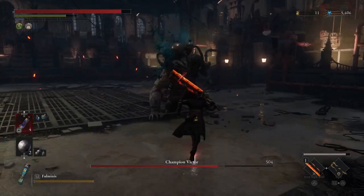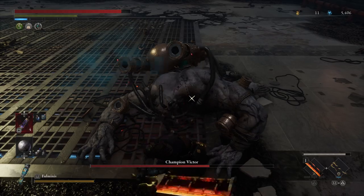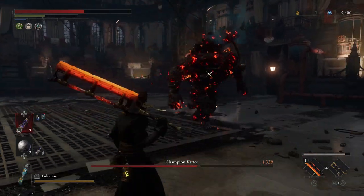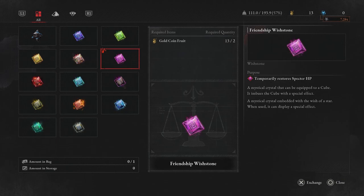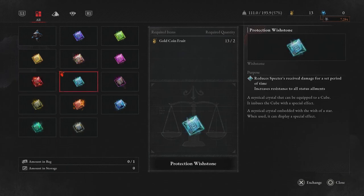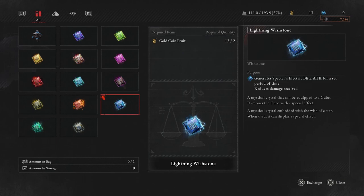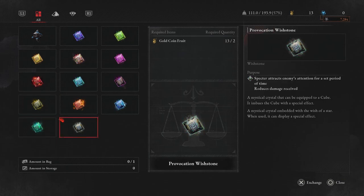That's going to help you get such a good head start against any boss that it's going to make things feel a lot more manageable. Taking a quick look at the wish stone items that buff your specter — you can get temporarily restore specter HP, explodes when specter is hit, reduces specter's received damage, increases resistance to all status ailments, increases specter's destructive power, generates specter's electric blitz attack, generates specter's fire attack, specter avoids death. The amount of things you can use to buff your specter is crazy.